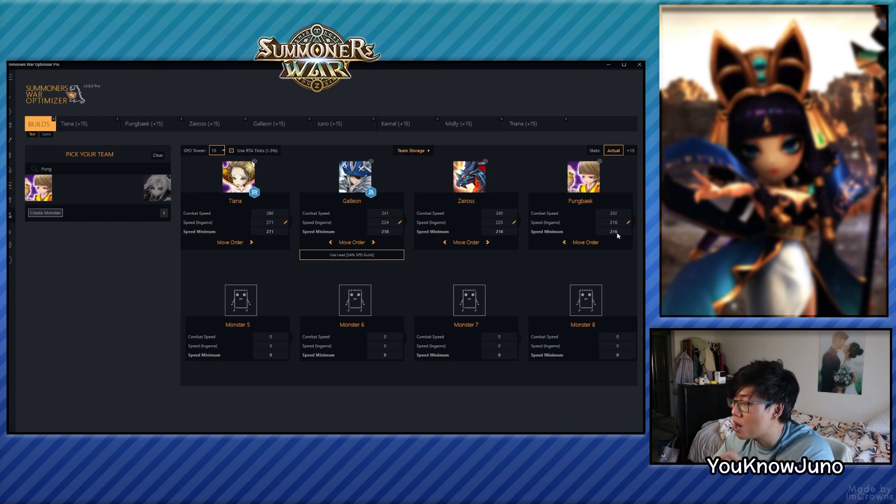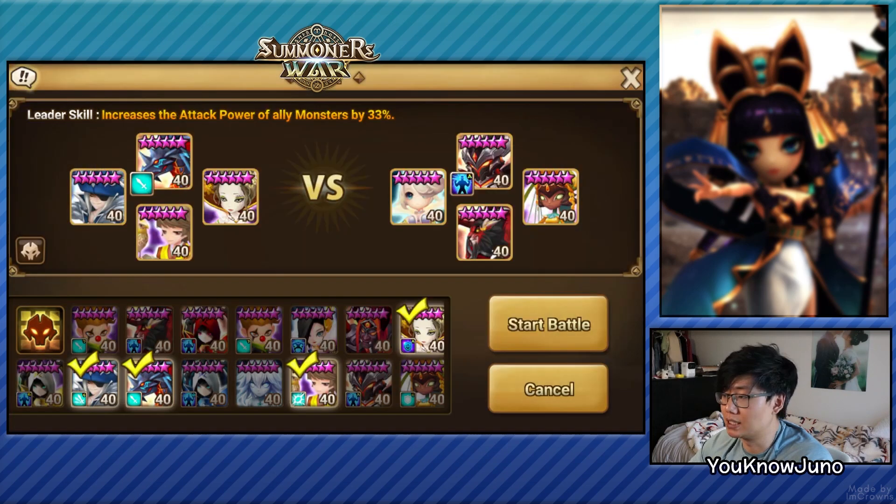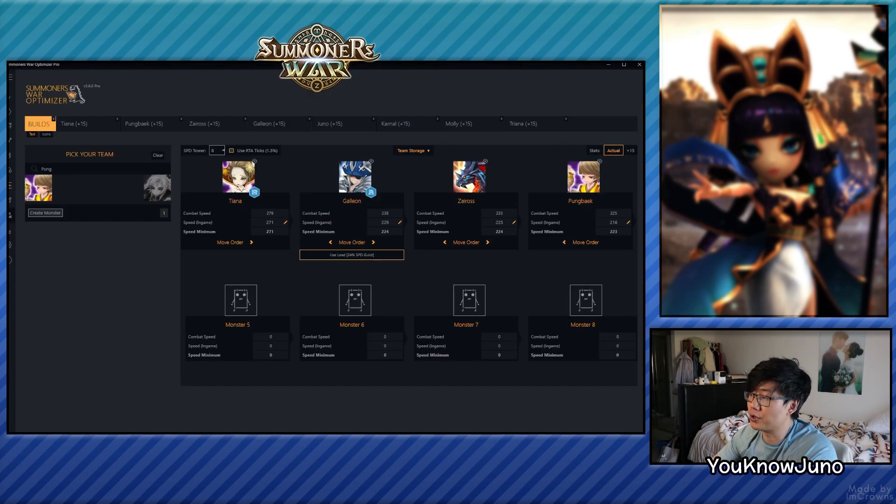When I was finding the builds, the ones I liked were a little faster for Galleon — 224 that I initially found. And for Zeros it was 225. But I was surprised because his speed tower wasn't powered up. When I changed this to level 8, these two are on the same speed level, meaning depending on the slot another unit might move first. In this case it was the Zeros, because Zeros is in the lead slot. So I did have to make the Galleon a little faster — I found a different build around 230 speed. Galleon is at 229 speed, so combat speed is 238 — 5 speed faster than Zeros. Definitely Galleon is now moving next, then Zeros, then Pengbek.